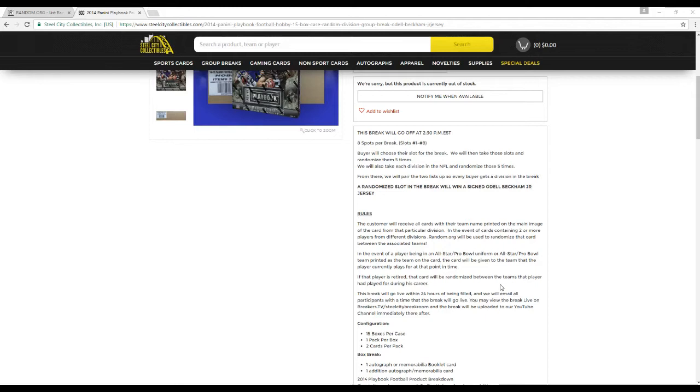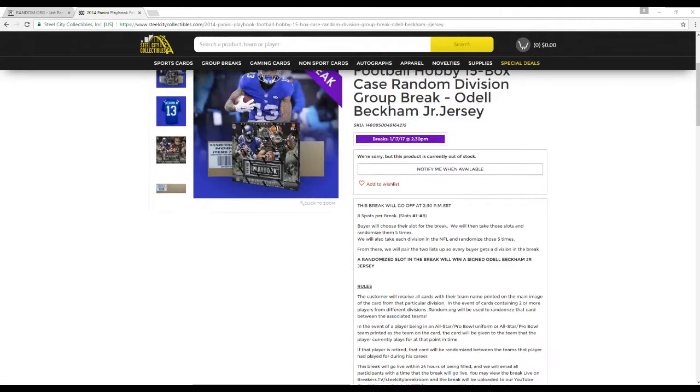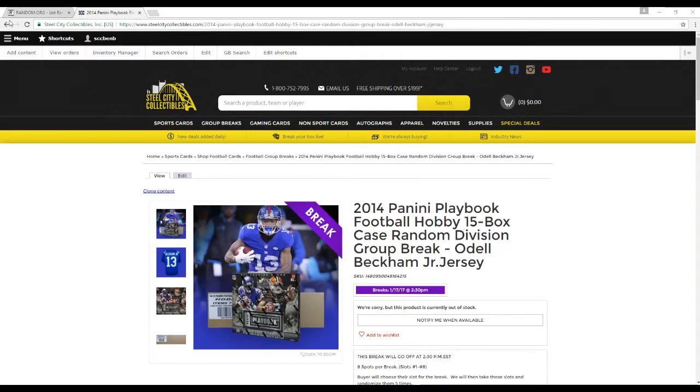In the event of a card containing two or more players from different teams or divisions, random.org will be used to randomize that card between the associated divisions. In the event of a player shown in an All-Star Pro Bowl uniform or with an All-Star Pro Bowl team name printed on the card, the card will be given to the team the player is currently on. If the player is retired, the card will be randomized between all the teams or divisions he's played for during his career. We're going to go off the current division structure — so Steelers in the AFC North, stuff like that. Even if a guy played with the Oilers back then, it's going to go with the Titans, who I think are in the AFC South. All randoms will be done at the end of the break, as well as the Odell Beckham Jr. jersey.